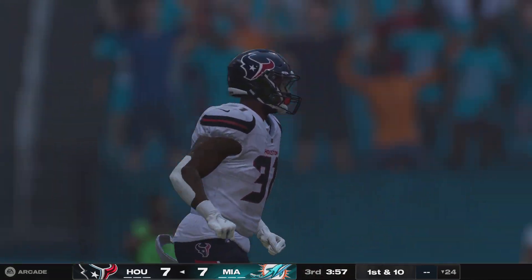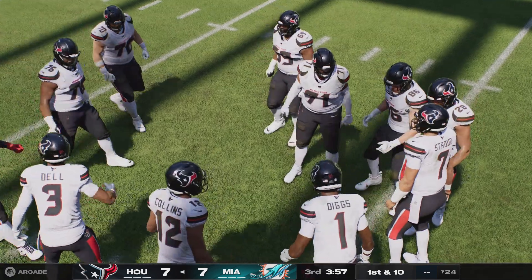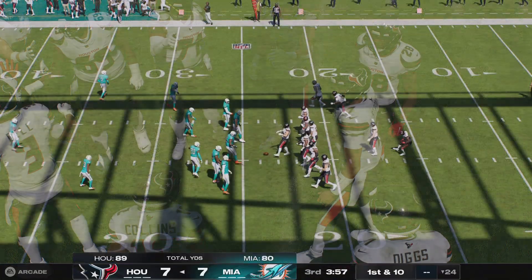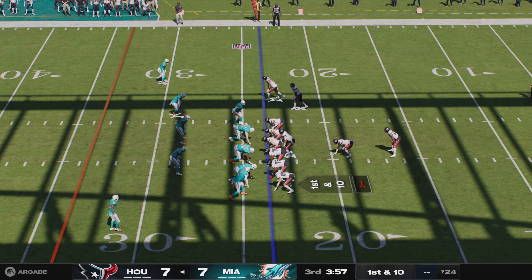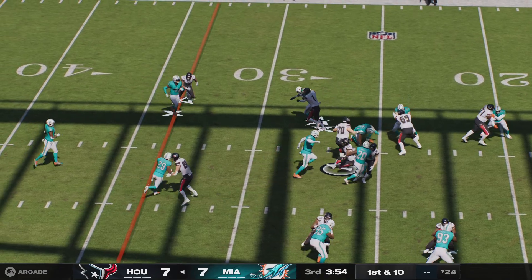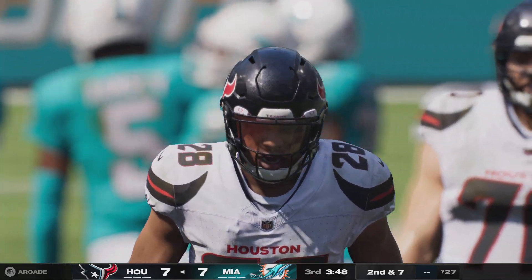The Texans offense looking to get back to work as we begin this third quarter. Low-scoring game, all tied up — a touchdown here could go a long way. First and ten — they'll begin on the ground with Mixon, brought down around the 27-yard line. Play made on defense by Jordan Brooks.